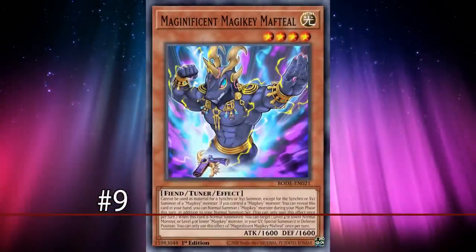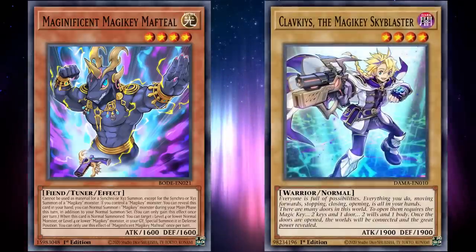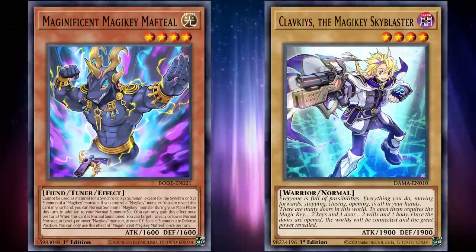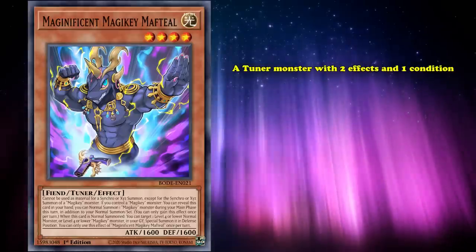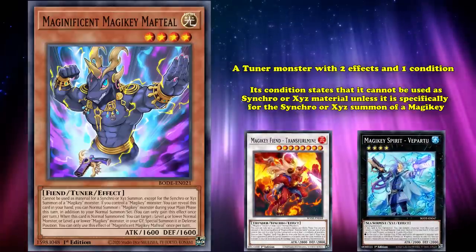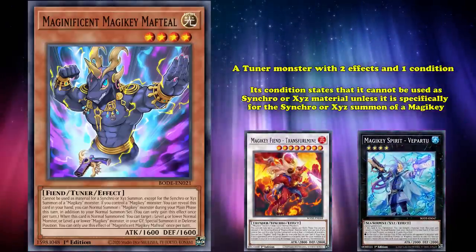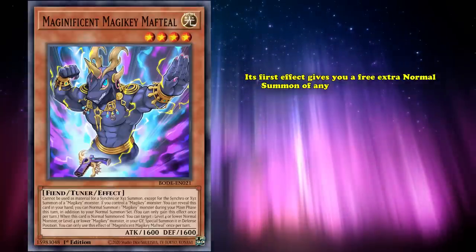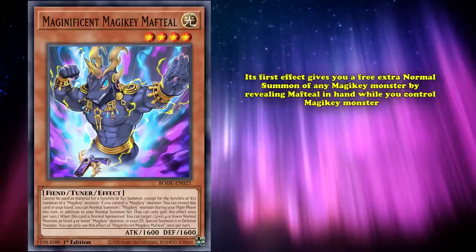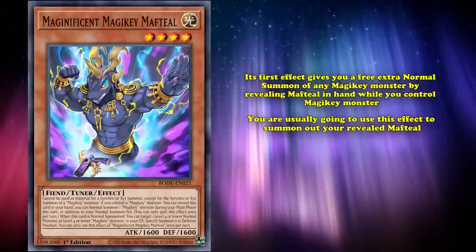Gunning in for number 9 is Magnificent Magiky Maftiel, the only non-ritual main deck effect monster of the Magiky archetype, a deck centered around using Kafkis the Magiky Skyblaster alongside other different attribute normal monsters to go into your Magiky ritual and extra deck monsters. Maftiel is a tuner monster with two effects and one condition. Its condition states it can't be used as Synchro or Xyz material unless specifically for a Magiky monster. But its first effect gives you a free extra normal summon of any Magiky monster by revealing Maftiel in your hand while you control a Magiky monster.